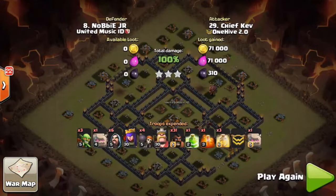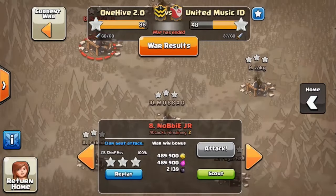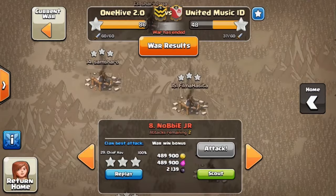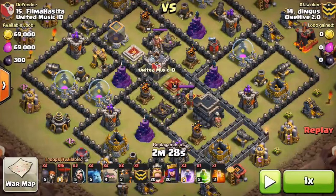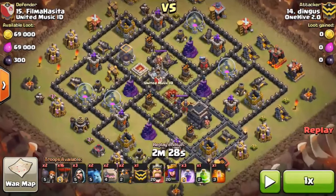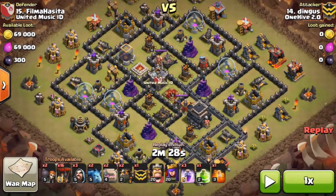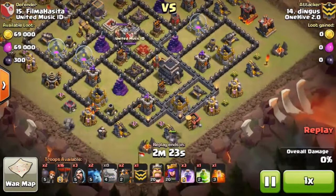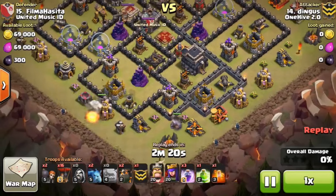Sorry about that guys. We have two final attacks to show. One is from our buddy Dingus doing a Lalo — I really love this attack overall, it's very smooth. The reason I chose this base is because a lot of these bases were symmetrical with anti-two-star concepts, so anytime you see this offset base it's going to be a little bit challenging and something we're not used to. That's why I decided to show it. He comes in with a shattered from about six o'clock.